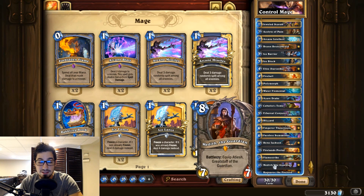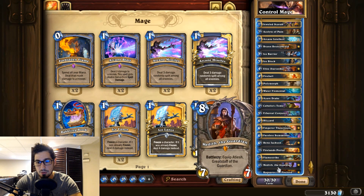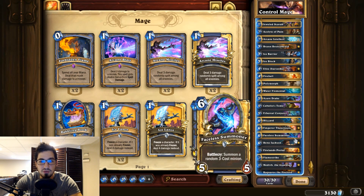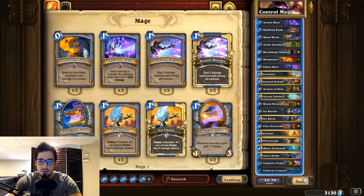Faceless Summoner is pure value — a six-drop five-five that summons a free three-drop, and with Brann it summons two three-drops. Reno Jackson is a staple. Firelands Portal is a great card — you kill a creature and generate one, automatically a two-for-one. Medivh has enough spells to work — he's an eight-drop seven-seven they have to deal with, plus a staff that generates creatures for every spell. Ragnaros is your end-game oomph. With Medivh and Rag as your big threats, the rest of the game you're removing, getting value, burning your opponent out of steam, then finishing with Elise.